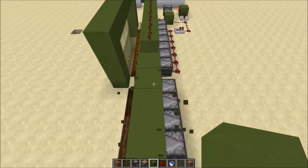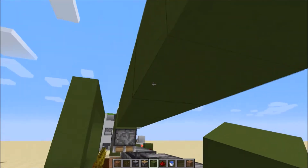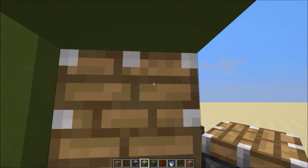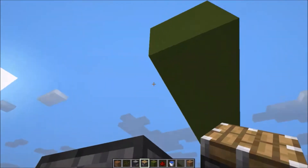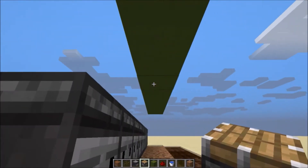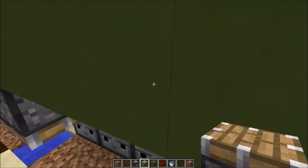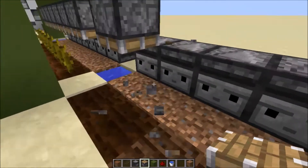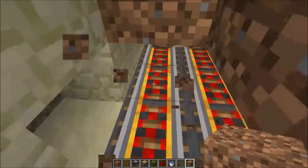Go down here and place in all the pistons. Make sure they are all facing the correct direction — toward the farm spaces — otherwise the farm won't work.